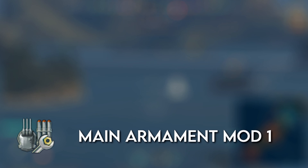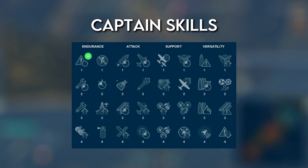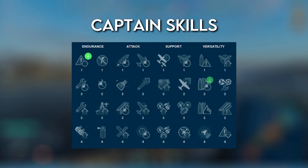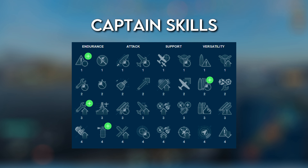The ship has two upgrade slots available; I'd choose Main Armaments Modification 1 and Damage Control System Modification 1. For captain skills, a good loadout would be Priority Target — as it helps you see when a destroyer is aiming at you so you can change course — Adrenaline Rush, Basics of Survivability since you'll be set on fire a fair amount, and Fire Prevention. For the last nine points, I go for Expert Marksman, Superintendent, and Concealment Expert.